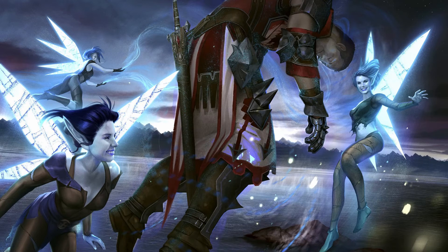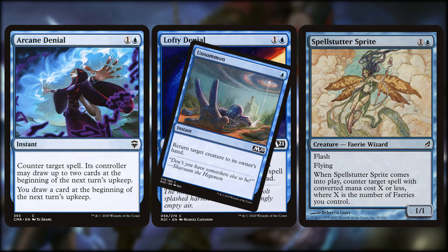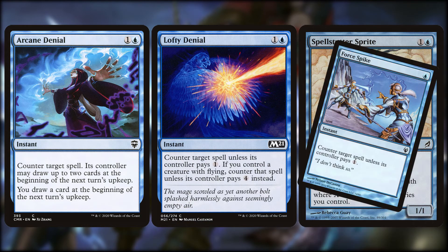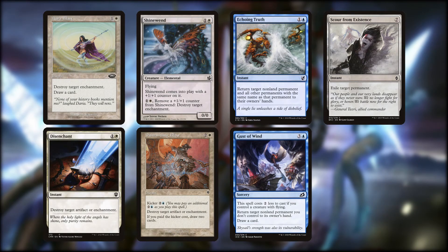Now that you've seen how the deck wins, it's important to show how it prevents itself from losing. We've got lots of removal in several flavors. Our counterspells are Arcane Denial, Lofty Denial, and Spellstutter Sprite. Lofty Denial is great in concert with Essior, making it so an opponent would have to pay 8 mana for a simple unsummon spell. For enchantments and/or artifacts, we're running Aura Blast, Disenchant, Shining Wind, and Dismantling Blow, which can double as card draw. Our removal that can hit creatures as well are Echoing Truth, Gust of Wind, and Scour from Existence — Scour can actually target a troublesome land, which makes me okay with slotting it in despite its 7 mana cost.